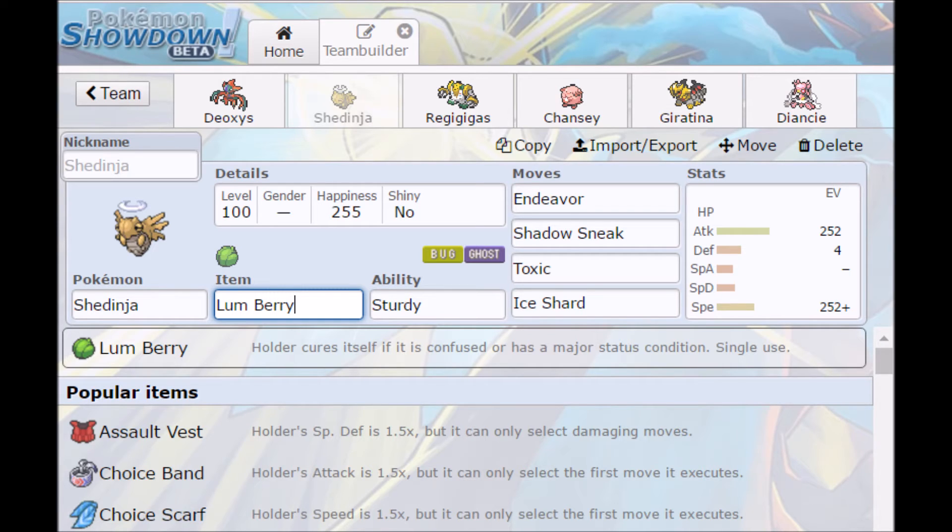Lum Berry obviously only works once. But he's a really good Pokemon to use — can usually get you a lot of damage off of an Endeavor. But make sure you don't get him killed by Stealth Rocks.